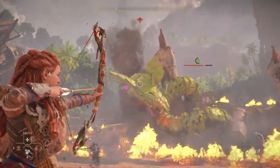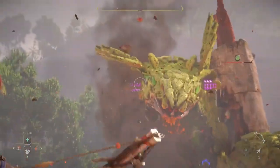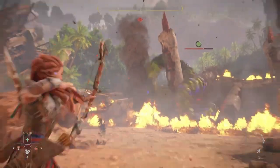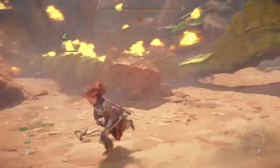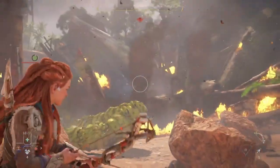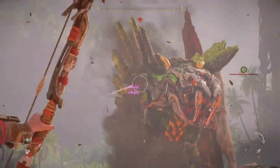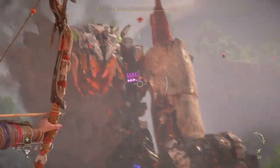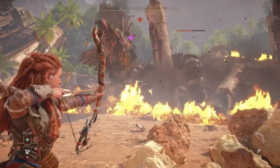Now that the metalbite sack is destroyed, we can focus on the purple glowblast canisters that should now be exposed. To target these more easily, I would recommend waiting until Slitherfang coils up around the rock column to use your concentration with the bow, so you can take advantage of the slow motion sequence to ensure you land your shots. Just be careful to look out for its lunge attack that it does shortly afterwards, in order to prepare to roll safely out of the way.